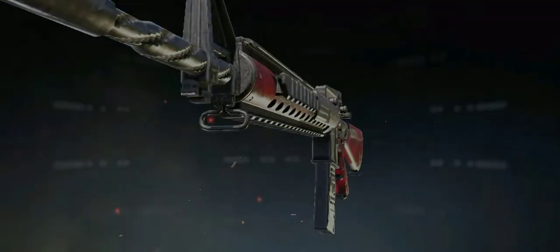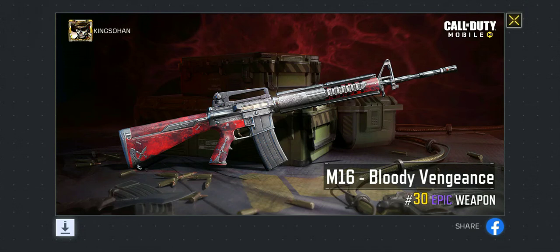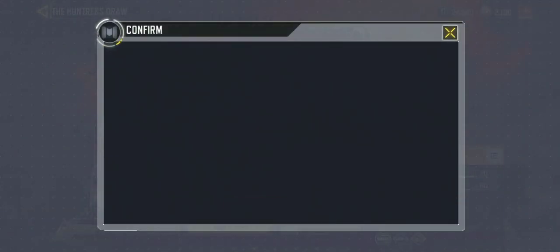There we have the M16 skin — I just can't believe it! It's animated, yes it's animated. And the last draw for the Type 25 — this one. Let's do it: Type 25 for 1500 COD Points.